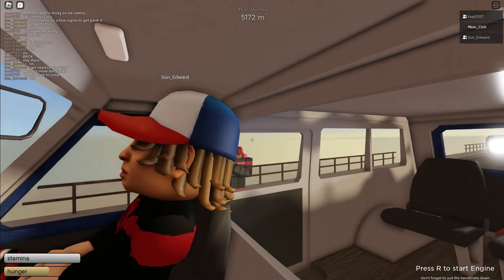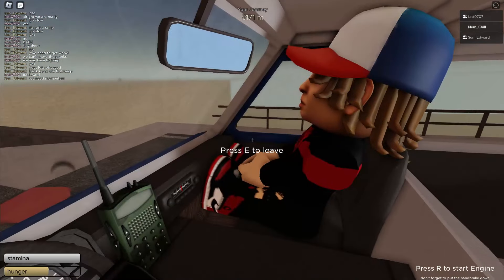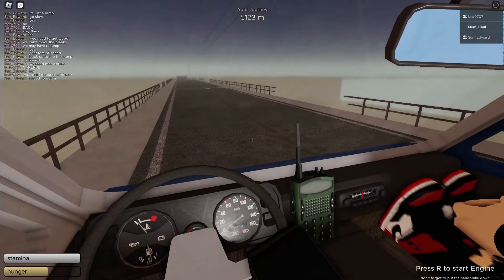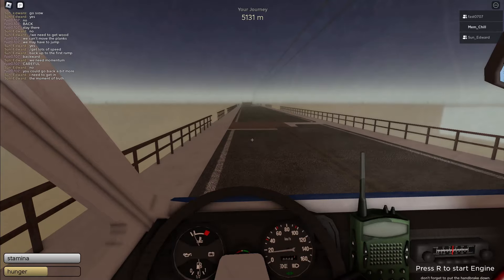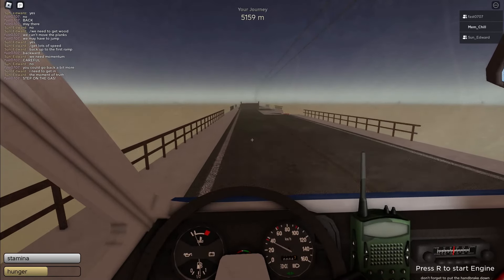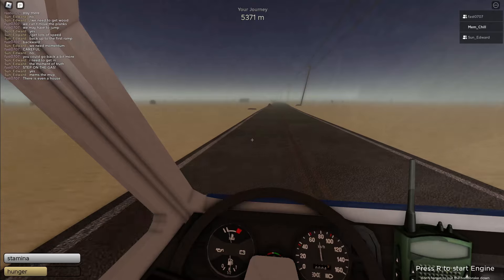There's a gap here so we've got to be careful. Oh my days, what is that? You have to jump it — wait, do we have to jump it? We need to get wood, he says. Wait, our engine's overheated! We may have to jump this fast. I'll take us over it — trust me, I'm the king of danger. They call me Mem, King of Danger — I made that up. We're jumping the gap! If we die, it's been an honor to drive with you lads. We made it lads! Let's go — look at me, the goat driver!